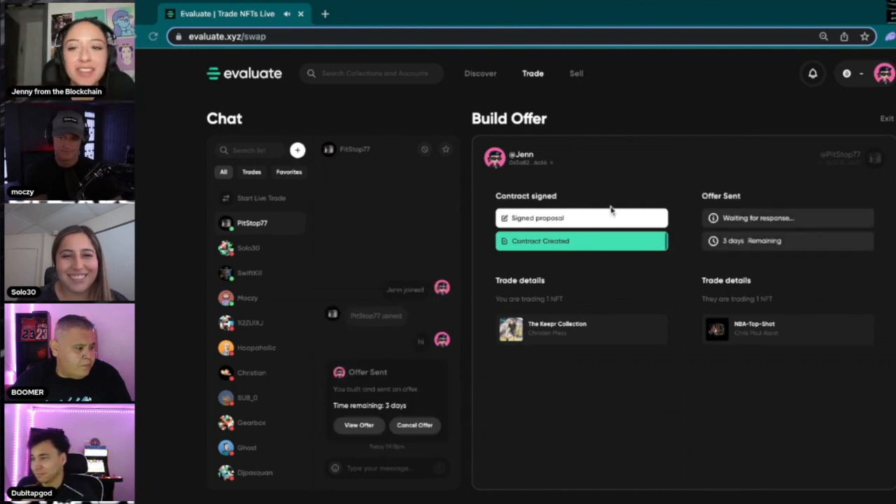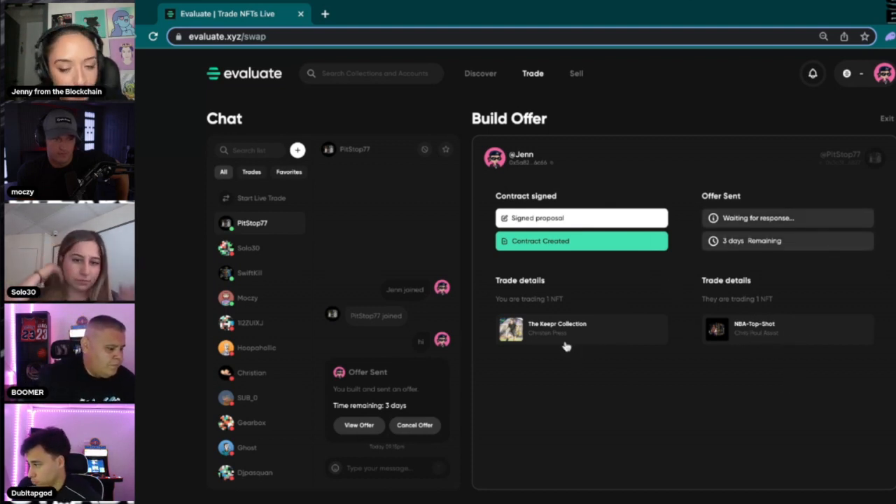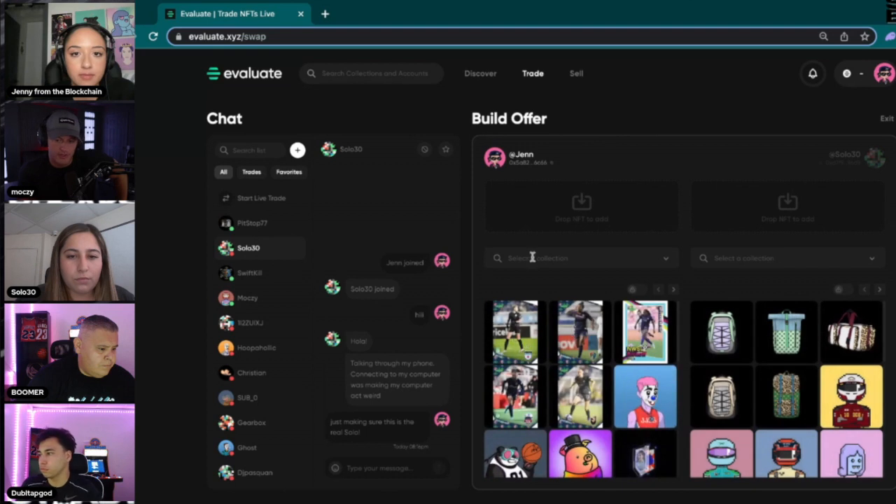They have three days to respond; otherwise the offer is going to expire. Once they sign on their end, the NFTs are going to be swapped over. I'll now have this Chris Paul Assist Top Shot moment, and they're going to have this Keeper collection. She wanted to get rid of those Keeper moments. She can do multiple trade offers, and then once somebody accepts them, all the other trade offers involving that moment would be invalid.